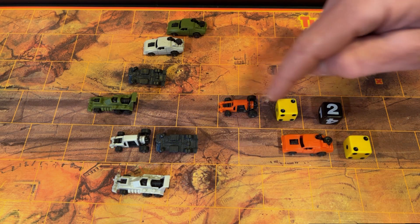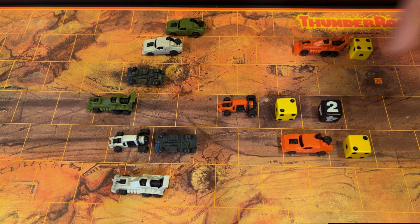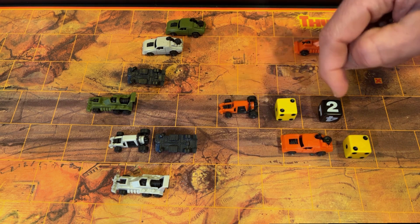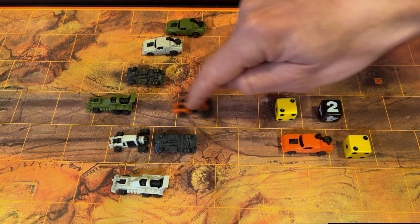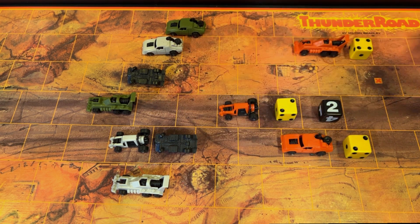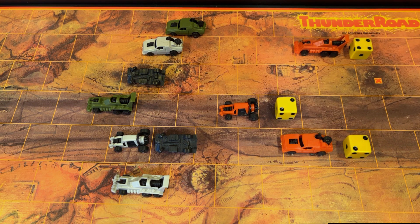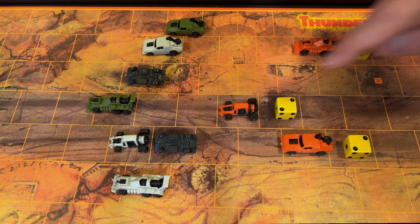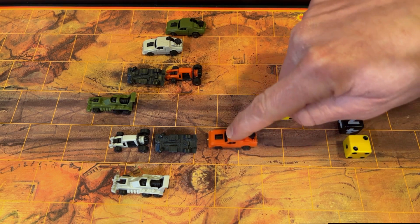In this example, both orange cars are on the road, so the road bonus die will be applied to each of their yellow dice. This car cannot move four spaces on the road — it can only move a maximum of three spaces. So the road bonus die will be disregarded and it will move two spaces using the original car movement rules, which allows the car to move into desert spaces as well. This car can move four spaces on the road: one, two, three, four.